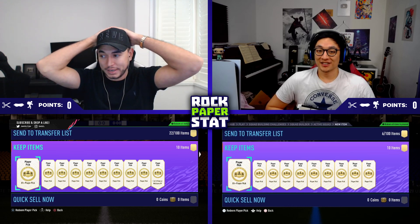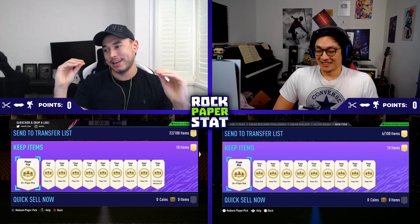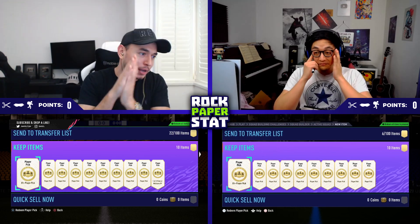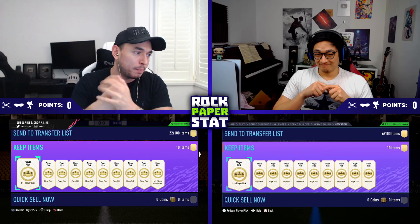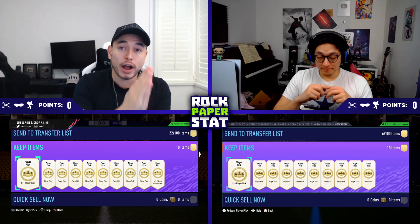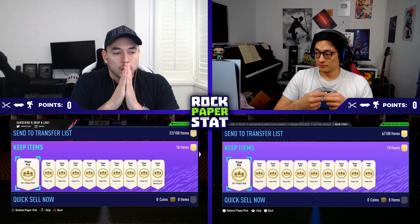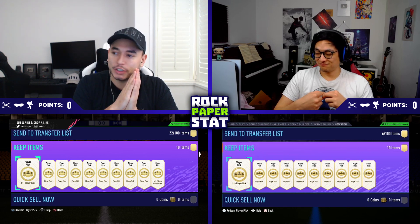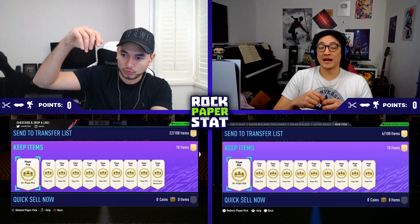I'm so nervous for you, mate. 1.2 million coins, guys and girls. Smash up the likes if you haven't done so already, hit the subscribe button, and if you want to see these opened up live, check out my Facebook page — link in the description box down below. We've got some player picks for you guys, we've got an icon player pick for me, obviously. Honestly, I'm scared. Should we get into this, James? I mean, let's do it, mate.